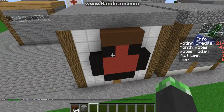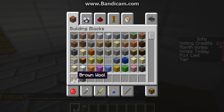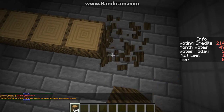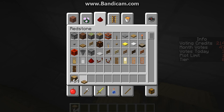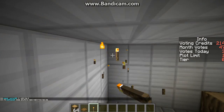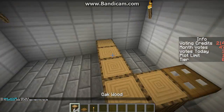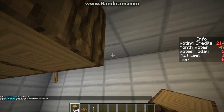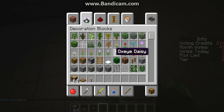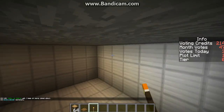Did you see how it just broke that and came back? So what we do right now is grab some oak wood. We need to get lights — it's dark. We'll put some torches up here, and there's going to be a ladder up here too.